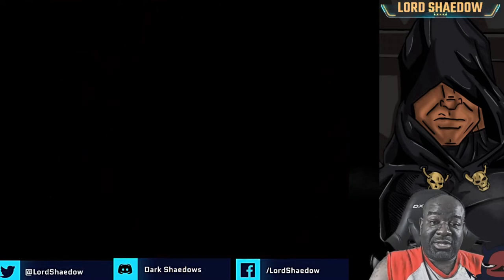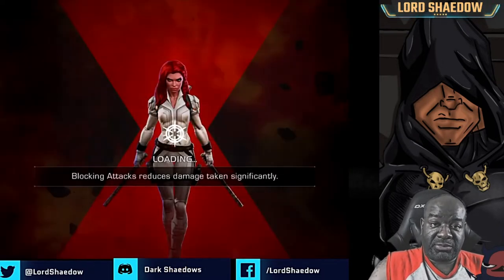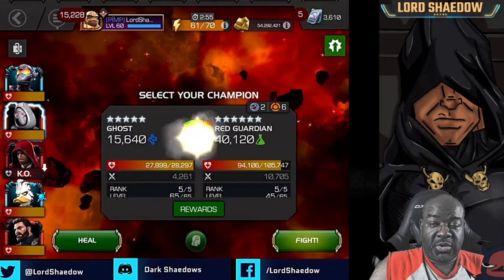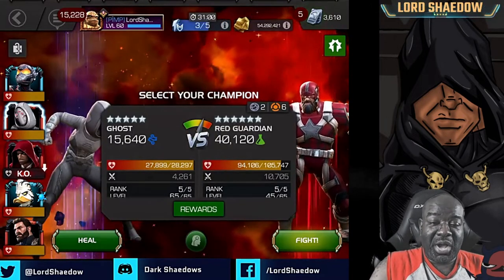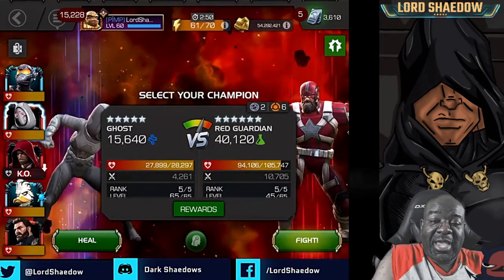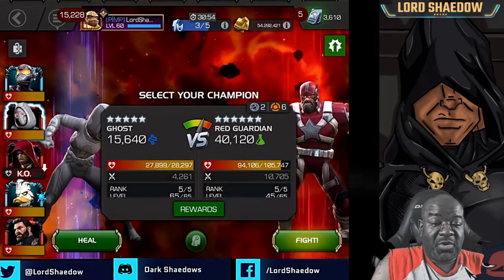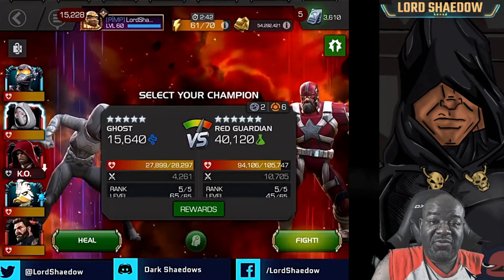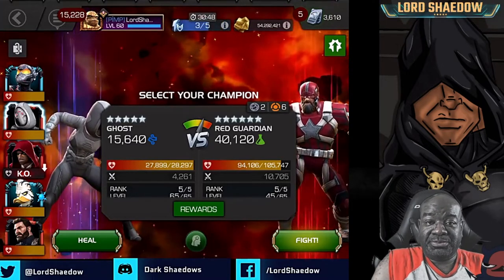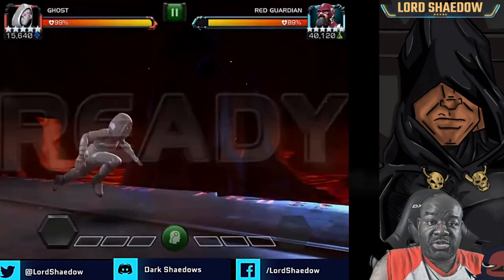Look at how I got wrecked. Remember — when you have a debuff on you, and the Hood has both of them, he hits much harder. You saw right there what that means — very quick and easy victory for Red Guardian. Now we're going to go in with Ghost.